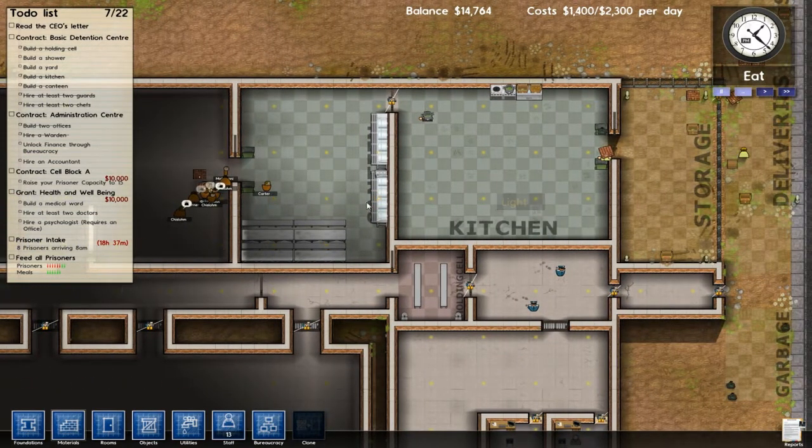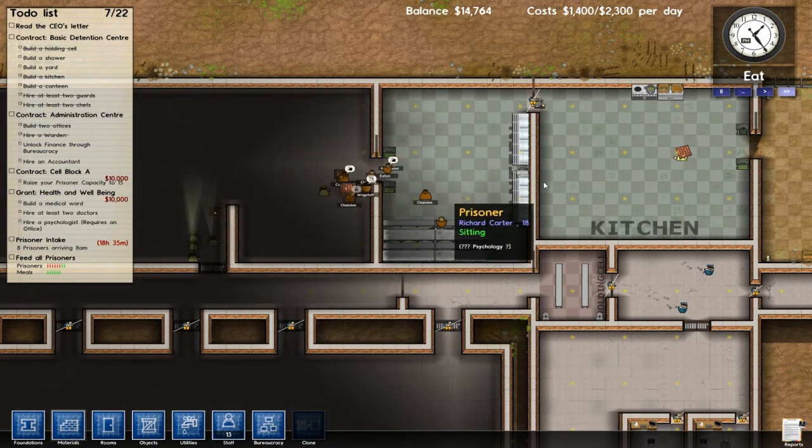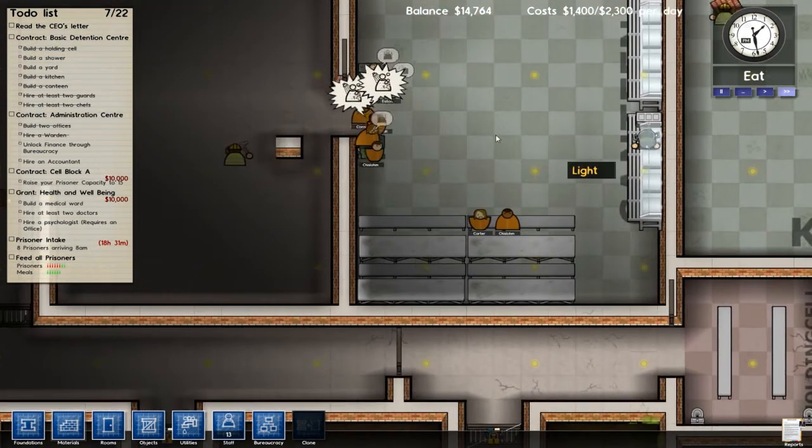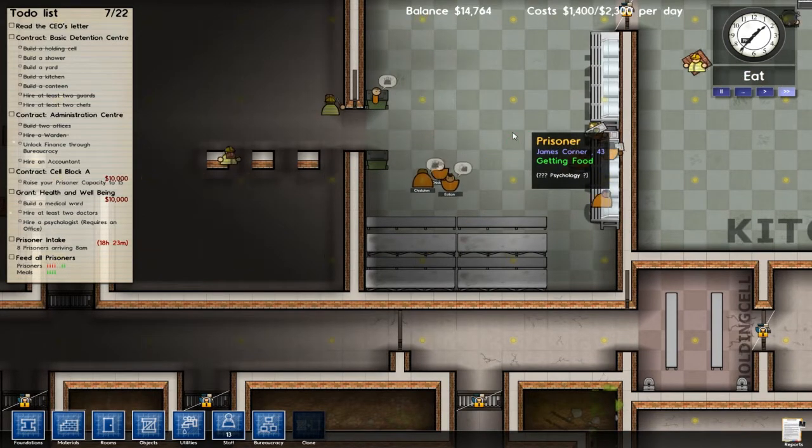How many mills do we have? We've got enough mills, surprisingly. Eight more prisoners arriving in 18 hours. So I guess we're going to keep sending prisoners indefinitely, to make our life a living hell.